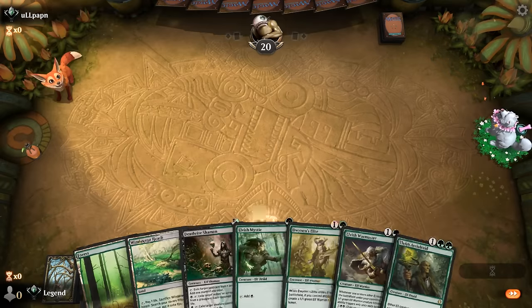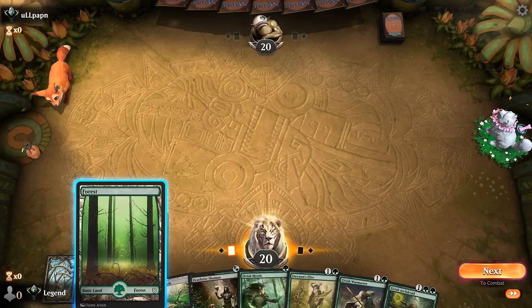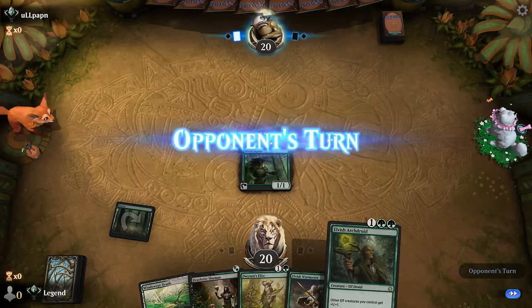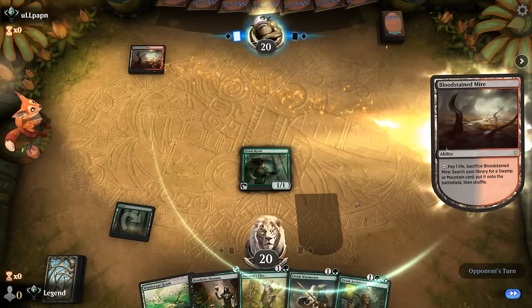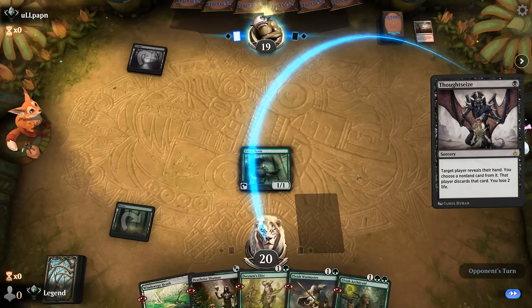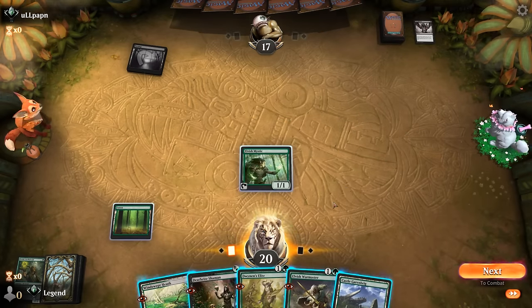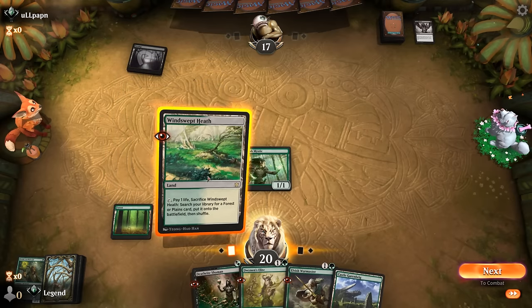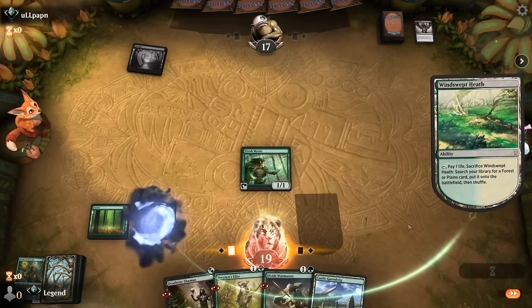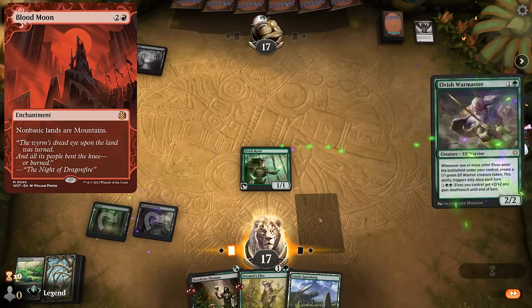We're on the play and we've got a keeper. Turn one might go for Elvish Mystic since Deathrite's going to run out of fetchlands in the graveyard to make mana. Since we're on the play we're less worried about Bowmasters taking out our one-drop. We have to decide between Archdruid or Warmaster plus one-drop — assuming the Mystic survives. Thoughtseize has a look, so whatever they don't take I'll be casting next turn. I guess we'll go for Warmaster plus Deathrite. Don't show them Castle yet — might want Overgrown Tomb. Small chance opponent is on a Blood Moon deck, but I don't think we care too much.